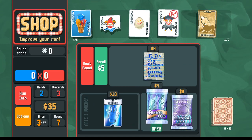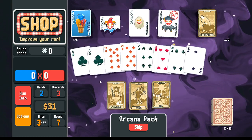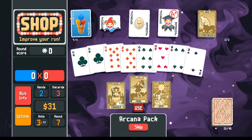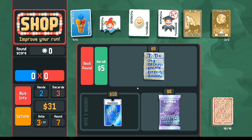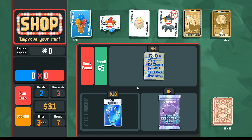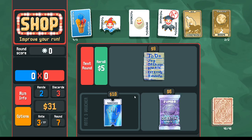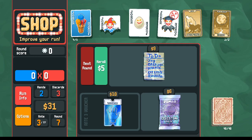Let's open the arcana pack and see what we got. This is optimal — this is what you want to see. Another Moon card! We can make even more clubs, and then finally in round four make our first flush house. We'll keep an eye on the Grabber for the next round.